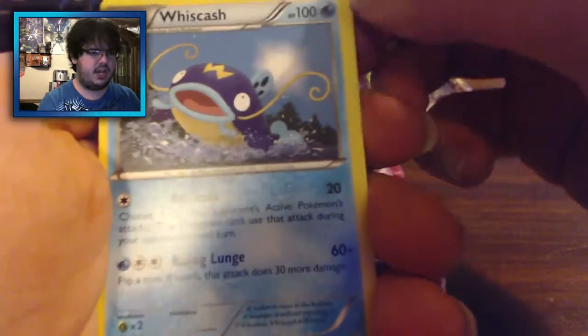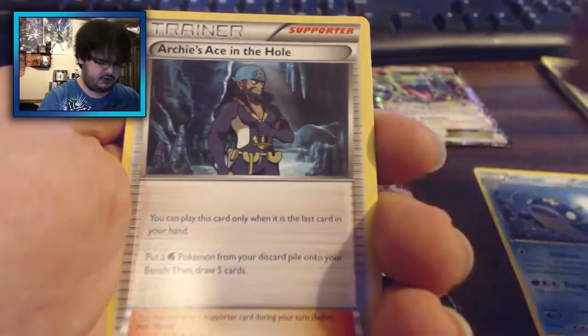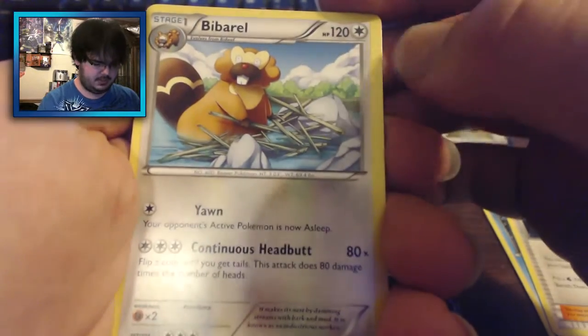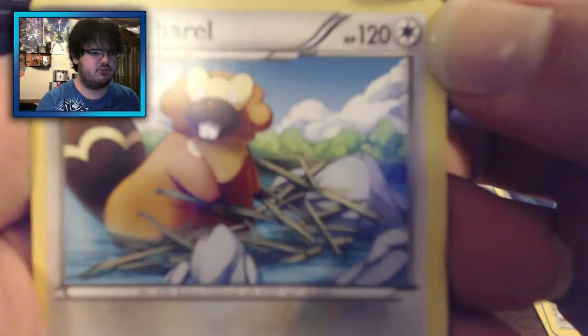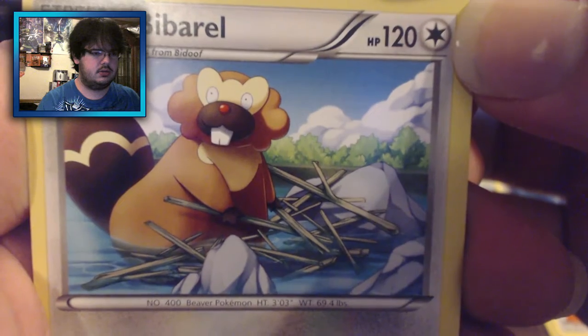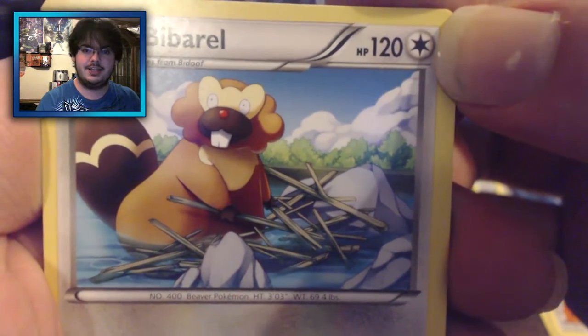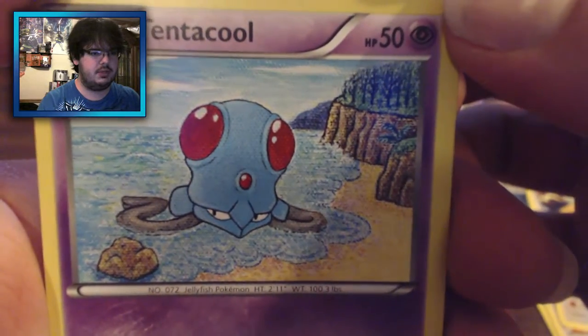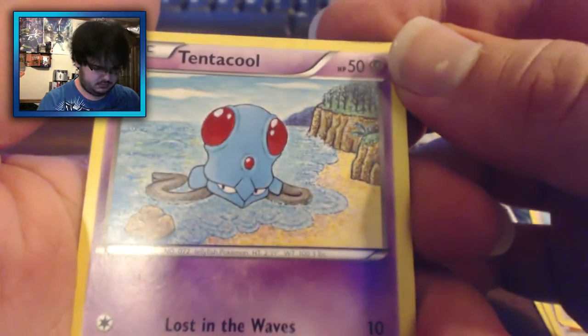Starting off here we have a Wishcash, Archie's Ace in the Hole, a Tentacool, a B-Barrel — B-Barrel is actually not too bad, I like the art a lot. Tentacool, who looks way too big for stuff.